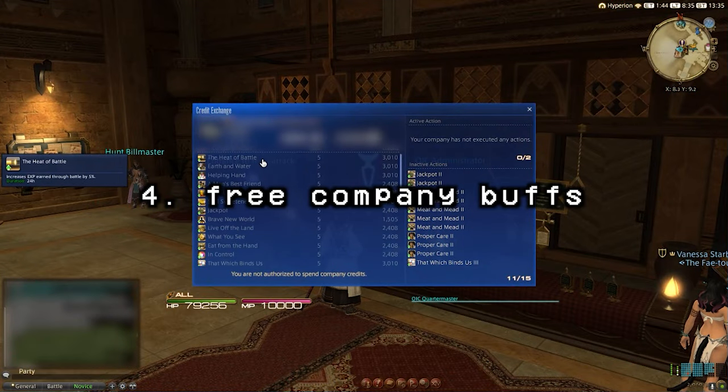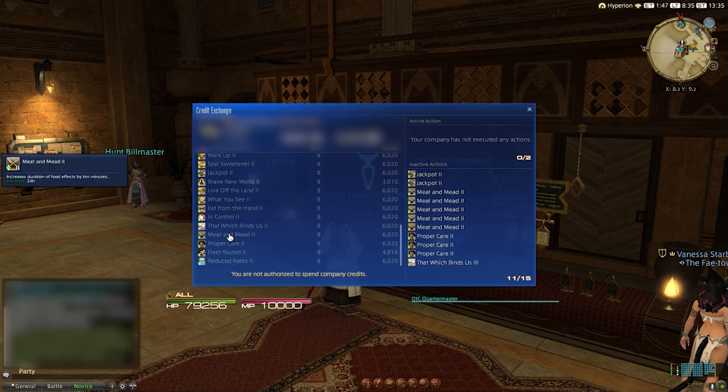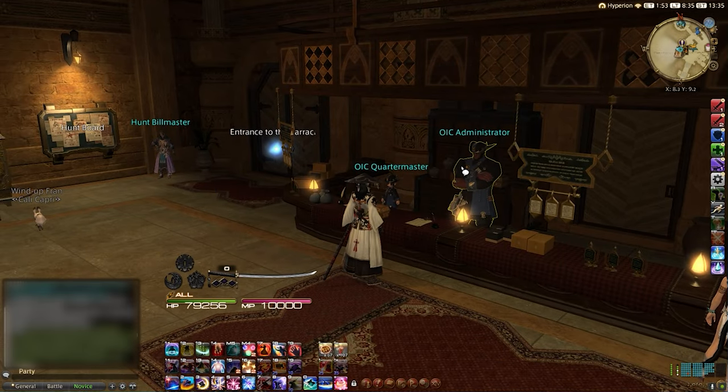Joining a free company in Final Fantasy 14 can help with a multitude of tasks, including finding people to help you complete content, creating social spaces, and allowing you to explore social housing. Free companies can have two buffs active at a time affecting all members, with useful ones including boosted XP gained, increased duration of food buffs, reduced teleport fees, or even reduced gear durability loss when you die.